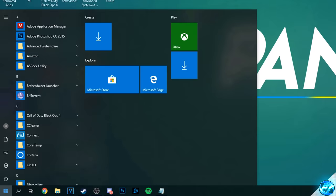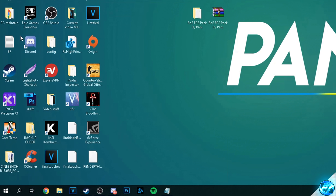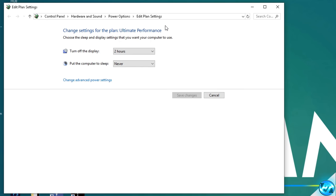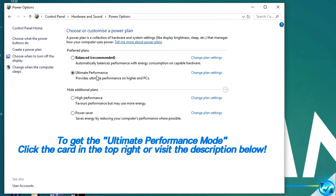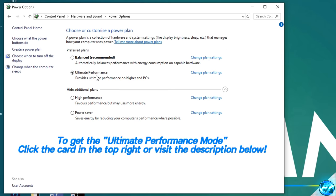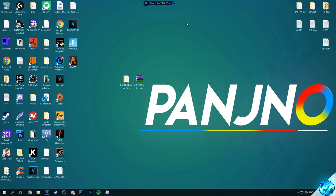Navigate to the bottom left and search for power plan. Find the logo with the battery and cord, and click on it. Navigate to power options and select show additional power plans — you should see balanced, high performance, and power saver. For Windows 10 users, you can enable the ultimate performance power plan by following the linked video. For everyone else, select the high performance power plan. Once selected, you can exit out of this folder as the optimization is complete.